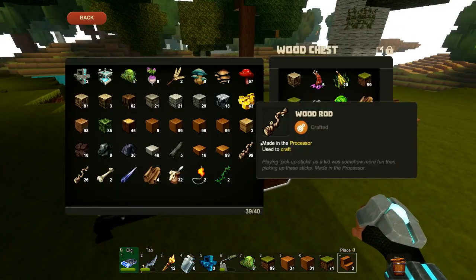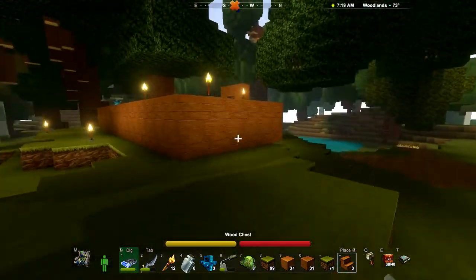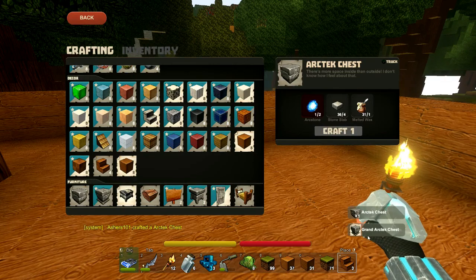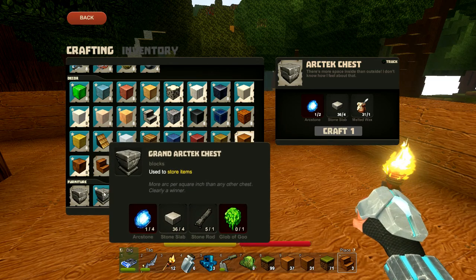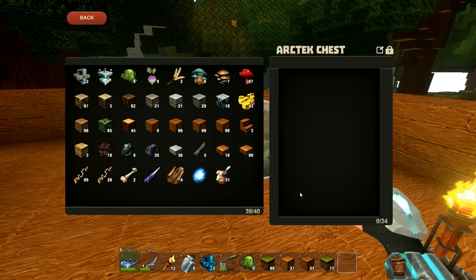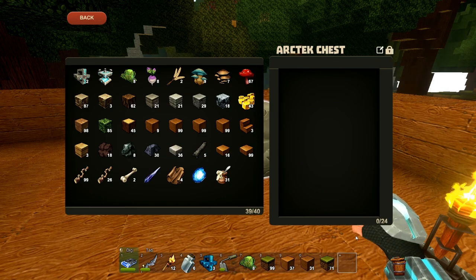We'll be able to bring everything over from here. Looks like we only have enough arc stones for one of these chests, but that's okay — it might unlock the next tier of chest anyway. Grand architect chest — yes, it does. That requires the same sort of thing but four arc stones and one glob of glue. More arc per square inch than any other chest — clearly a winner. So we get 24 slots instead of 20. 16 for a wood chest, 20 for a stone chest, 24 for the architect — presumably 28 slots for the grand architect. That would fill up this area here, so without a scroll bar it perhaps is the best sort of chest we can make.